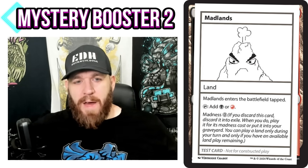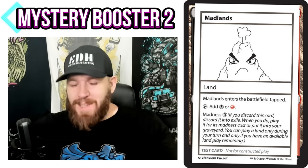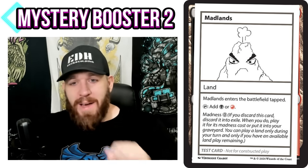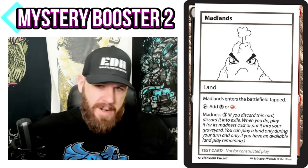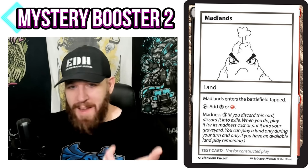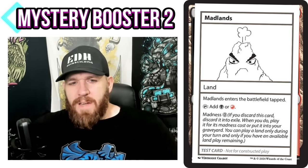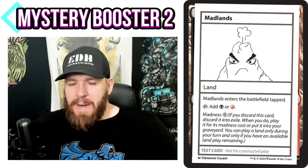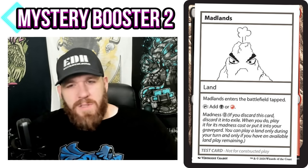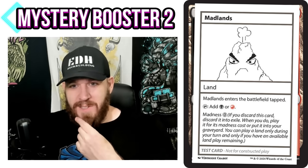Madlands enters the battlefield tapped, taps to add black or red. You could do a cycle, but you don't have to — you can do specific colors. It enters tapped and gives you those two colors, but also has Madness at zero. If you discard it, you may exile it and then play it for its madness cost of zero. We've never seen Madness on a land before. I wonder if that gets into some sticky rules situations, but it's still a neat idea.